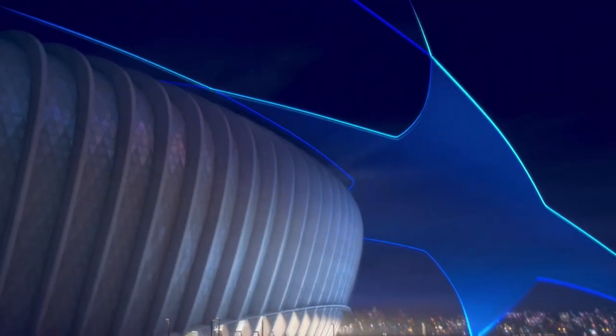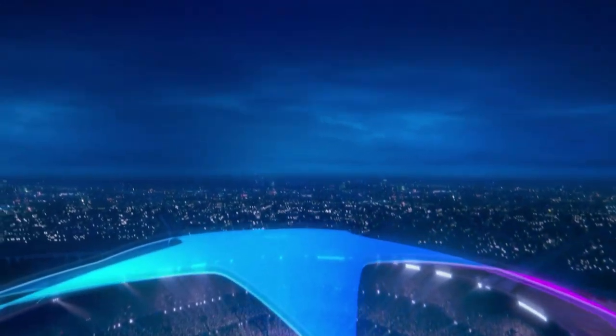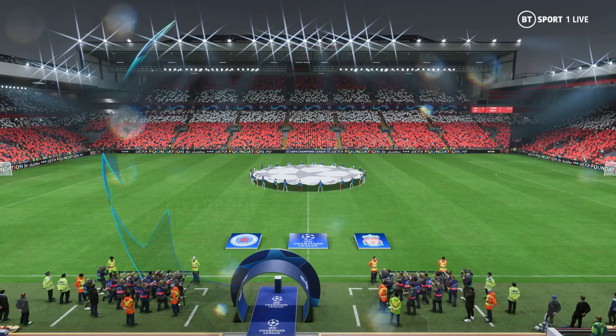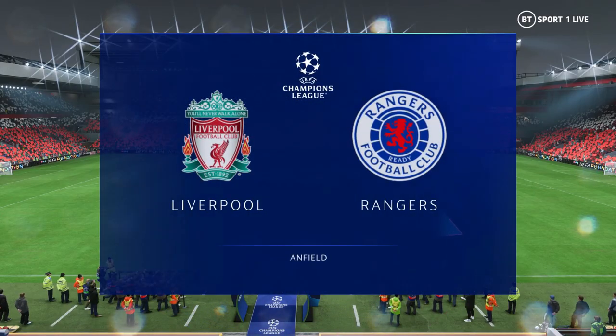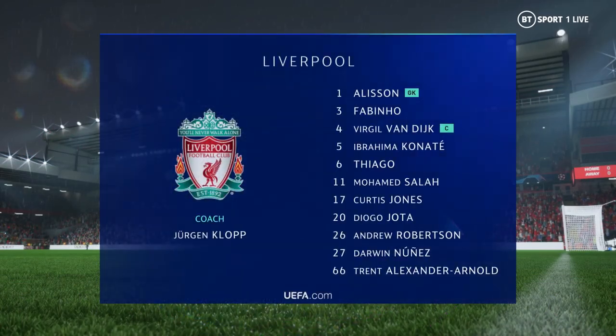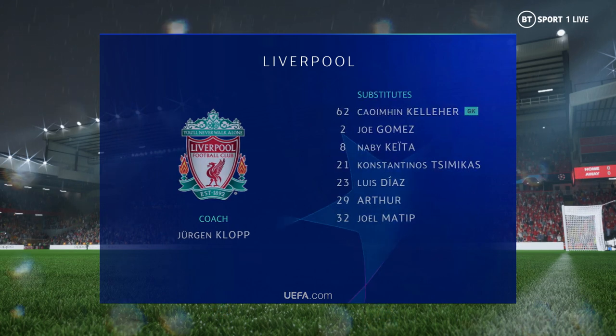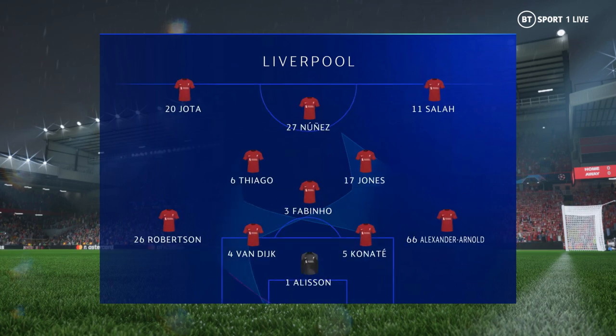The starting line-up for Liverpool. Alisson begins in goal. Mohamed Salah plays with Diogo Jota in the wide positions, and the idea is to have just the one striker up there trying to pose problems for the opposition.